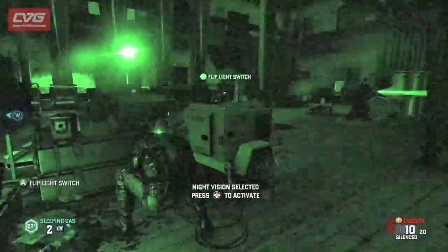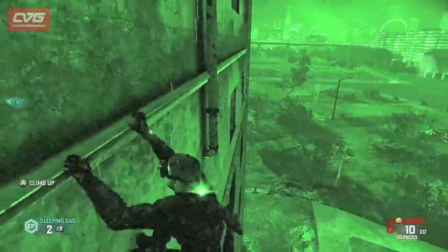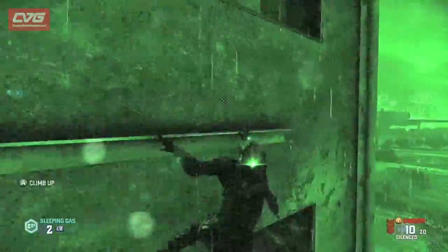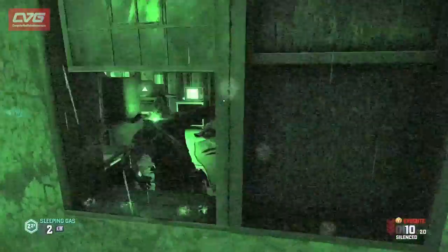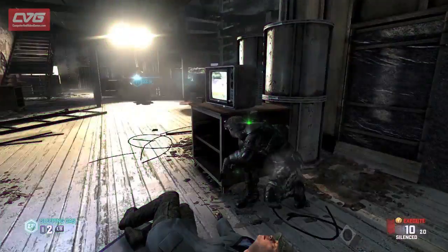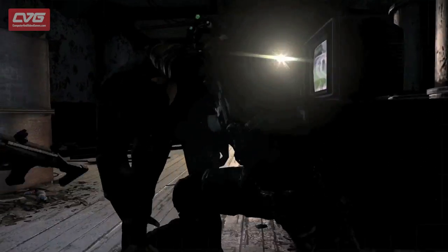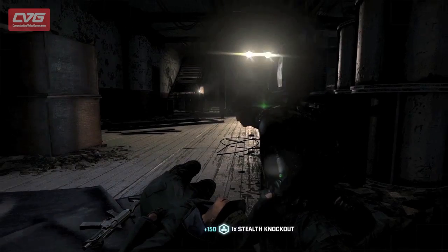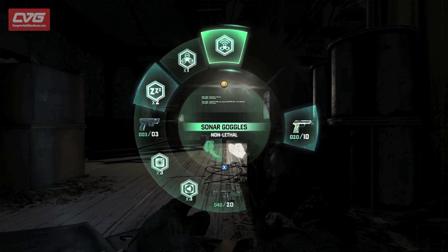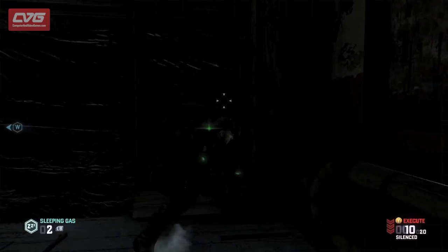As always, Splinter Cell is a game about light and shadow, and using it both to hide and as a weapon against the enemy. Sam can create shadows when he needs to. Sam's iconic night vision goggles are back. Our AI is dynamic — when they discover things are disturbed or not where they're supposed to be, they'll come and investigate, and sometimes the player can use that for their own benefit. Now that the tech enemy is out of the picture, we can use our sonar goggles to better see our surroundings.